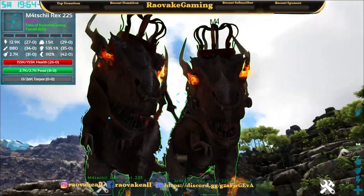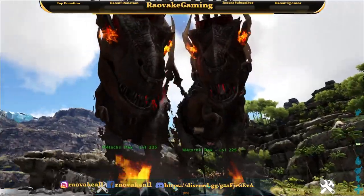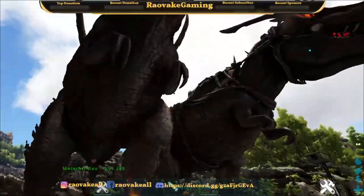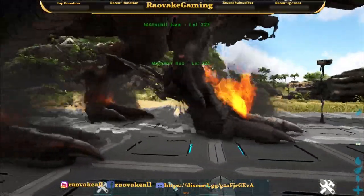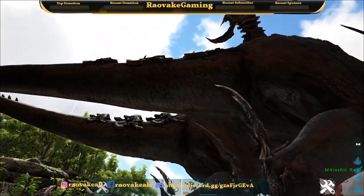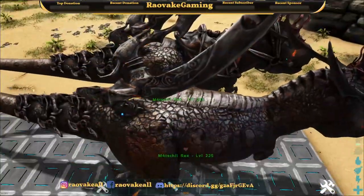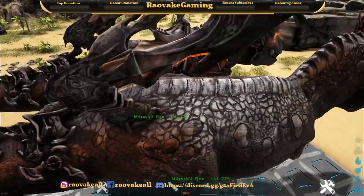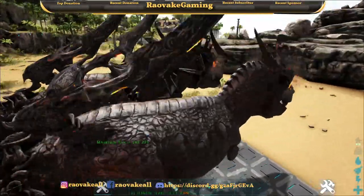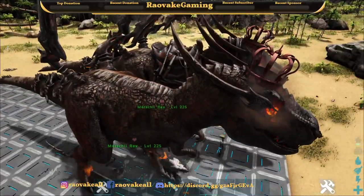I gotta say this thing looks absolutely amazing. His feet are on fire, the back of its legs have spikes, it's got some weird spike armor on its tail — very spiky. I don't know what you'd call that. It's got a freaking crown. Very well made, I would say.